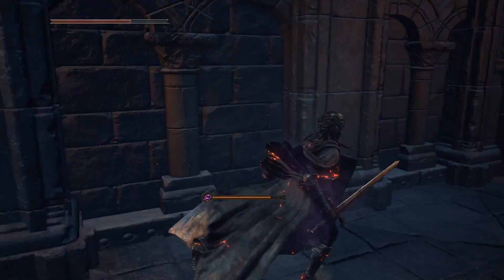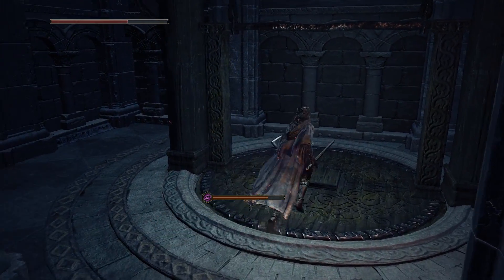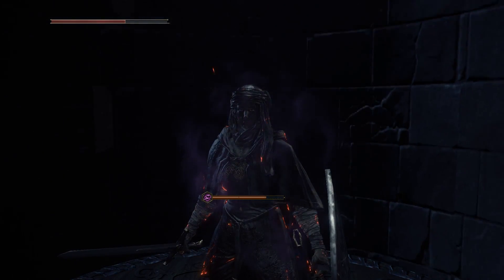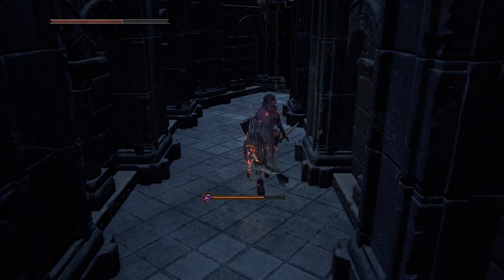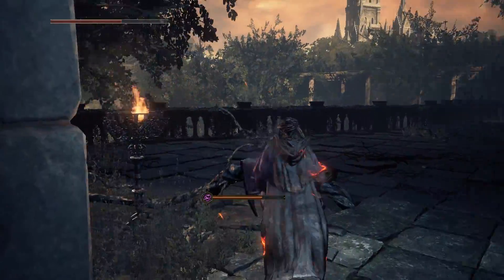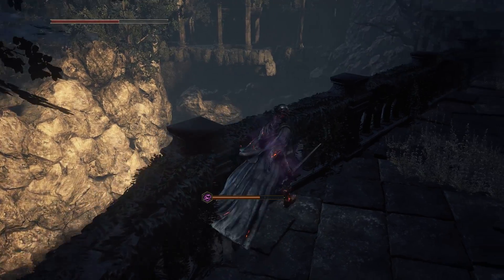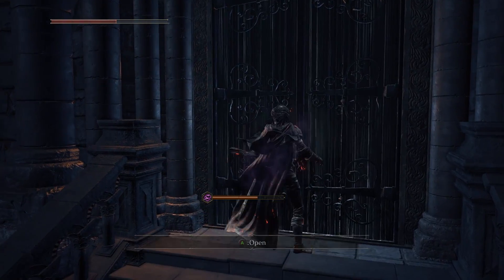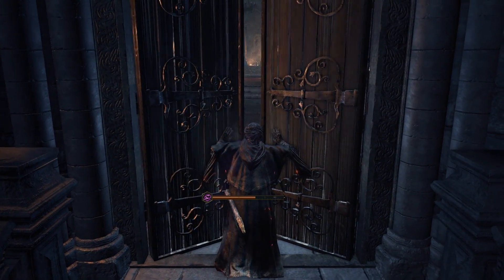Two choices here: an elevator going down, as well as a walkway that will take us precariously close to that giant. For now we'll head down, which is going to offer us an immense shortcut. You might have noticed I didn't cure my poison — look at how slowly the poison actually impacts your health. It is really not a status effect you need to be concerned with. We're going to take steps to avoid getting poisoned when we get to Farron Keep, but by and large it's easier to just let it go down over time than stop and cure it every time you're poisoned.